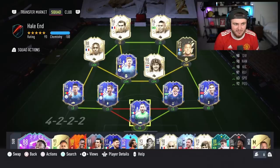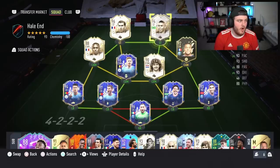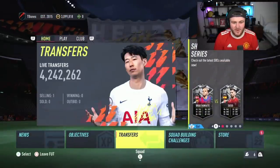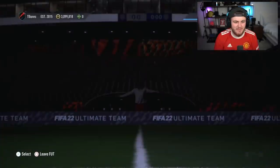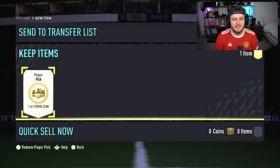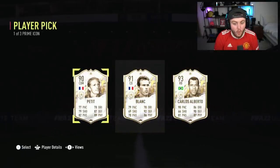Tom's icon player pick next — this is a strong team. We're looking to upgrade with a Hullet, R9, or Vieira, maybe a Cruyff for an Mbappe type swap. Here we go — Carlos Alberto! 93 Alberto is pretty decent, that's probably one of our best pools today. I don't know what he's worth but that's a good pull.